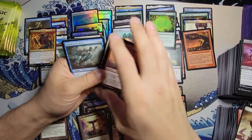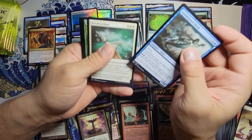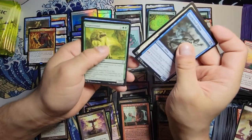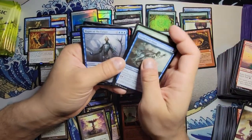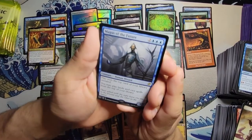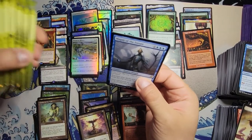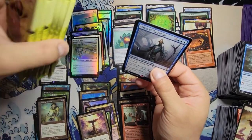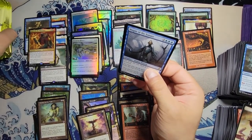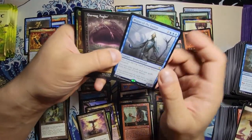We got the Stormcloud Djinn, Return to Dust, Imperiosaur, and a Magus of the Future. Magus of the Future, can you please tell us we're gonna get some more mythics? We've only got six packs left and we've only gotten two mythics so far — kind of low. Come on.